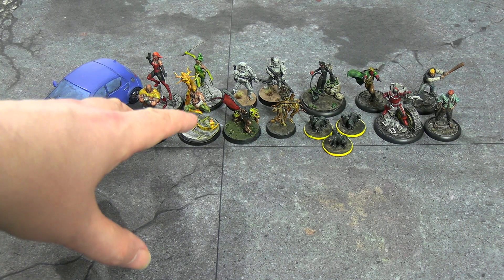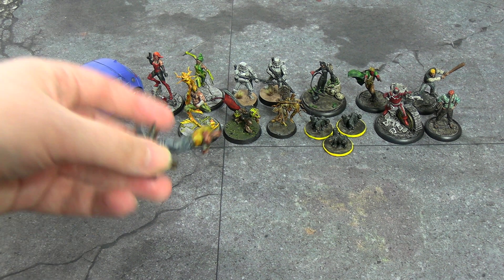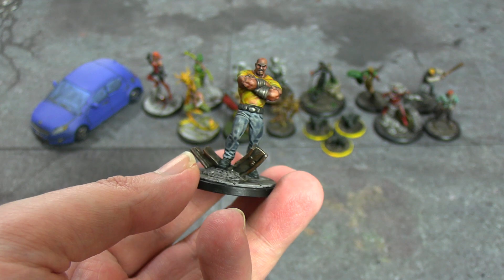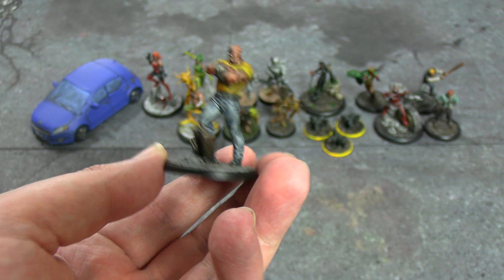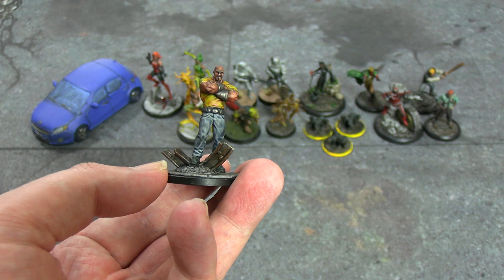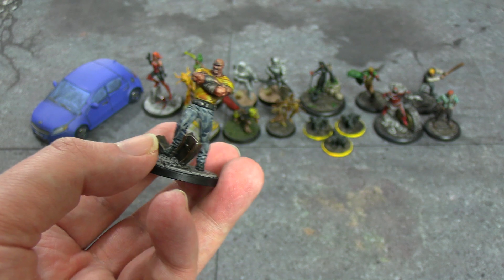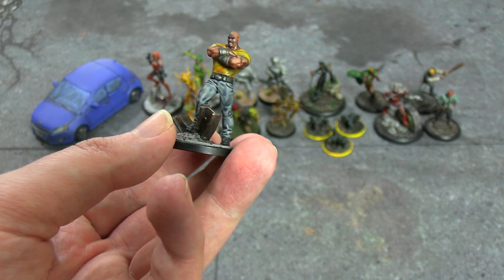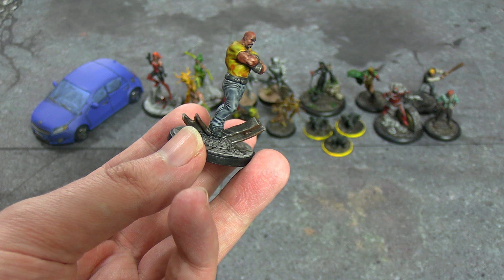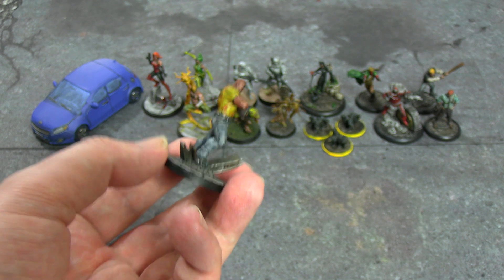So we have the Heroes for Hire. First up is Luke Cage — I like him mostly because of the Netflix show, and I like the model showing off his strength and confidence. This is Space Wolves Grey, which is the most perfect denim color you can possibly get in my opinion, Iyanden Yellow for his trademark yellow shirt, some Lead Belcher silver with dry-brushed Mournfang Brown to give a rusty look, and Basilicanum Grey for the base. Looking forward to getting him on the table.